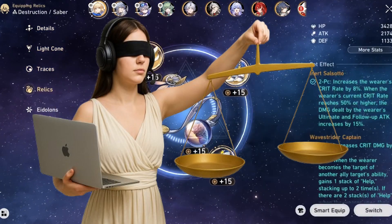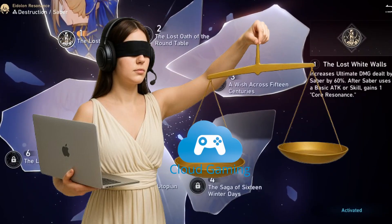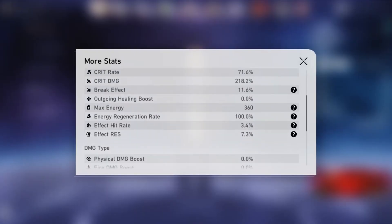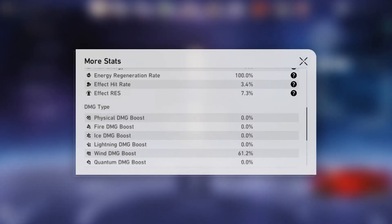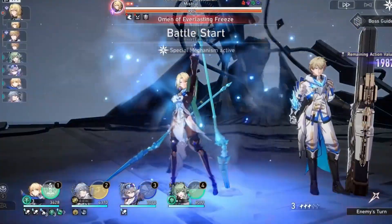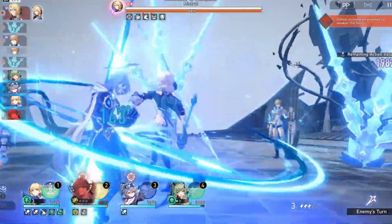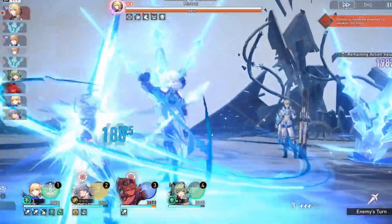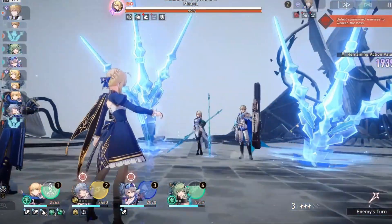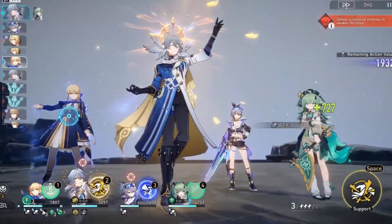Two of the suggested methods use cloud gaming, but why would anyone prefer this over local play? Cloud services have a number of advantages such as convenience, ease of use, and great performance. But in the case of Honkai Star Rail, I just couldn't find a reliable way to run its PC version locally. Typical methods such as Crossover and Whiskey that I've used for other games just don't work here, so the only way to play locally is to emulate its mobile version. But if you want to play the PC version on your Mac, you'll need cloud gaming.